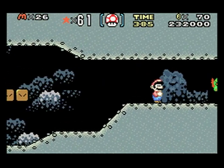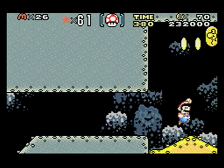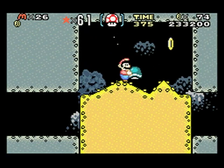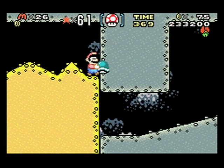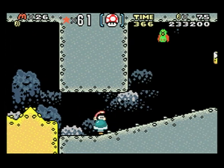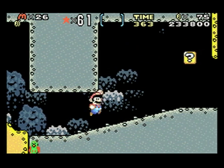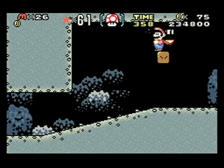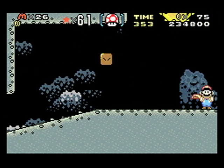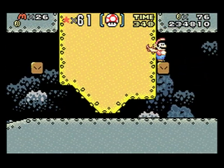Those are like Koopas, except they can't be hurt by fireballs. Now we're going to go and collect all the dragon coins in this level. You can actually duck and just slip through there really quick. If you hold a shell for long enough it'll eventually start shaking, then it'll pop out and hurt you. So you need to go through here on the first time or else it'll crush you.